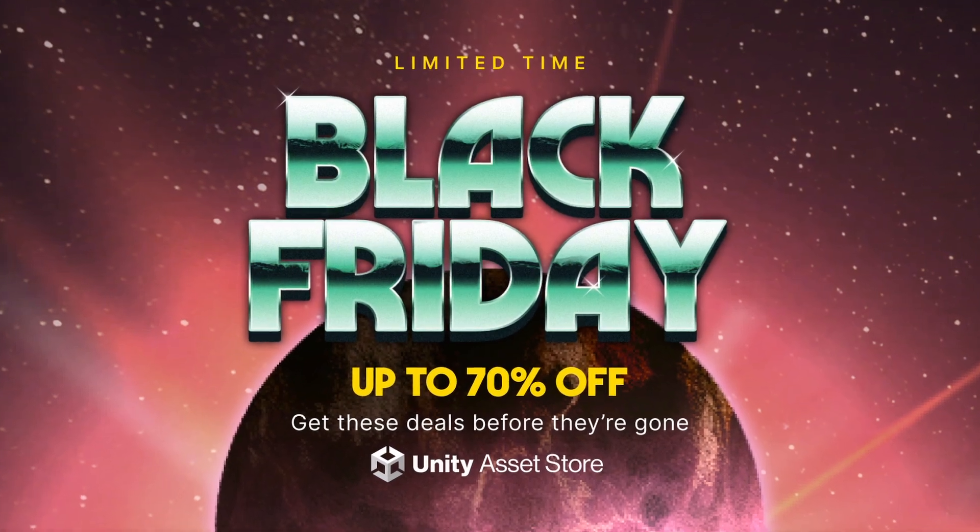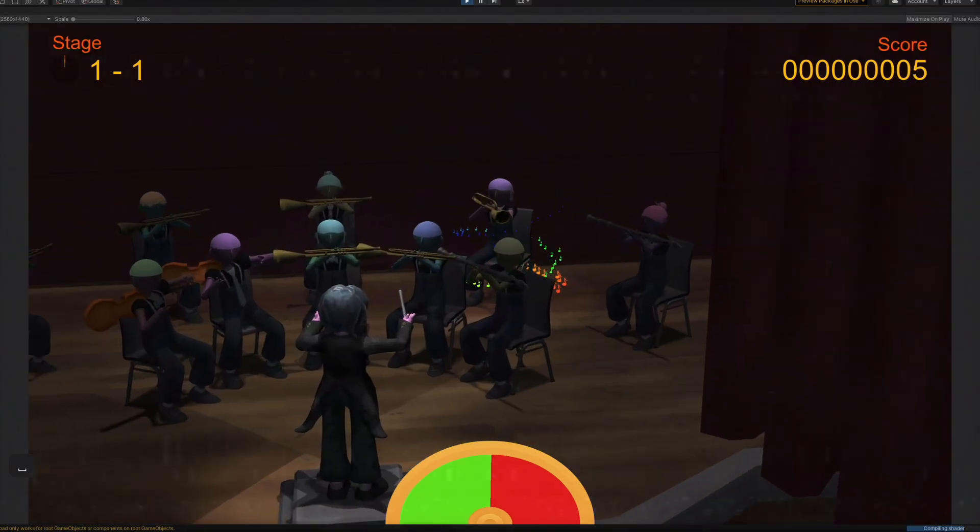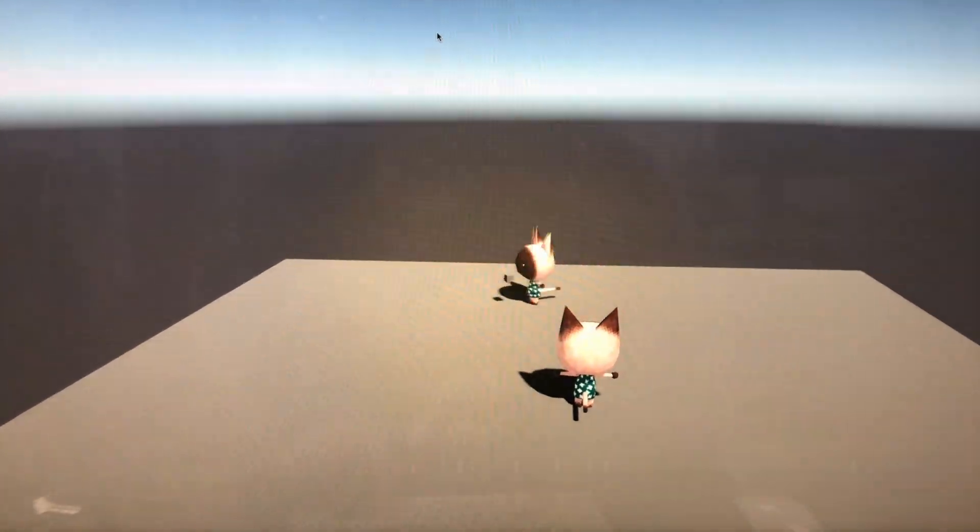This year's Black Friday sale is here. There's no better way to improve your skills than by creating small games, quick prototypes, participating in game jams, and dissecting existing work to learn and understand.